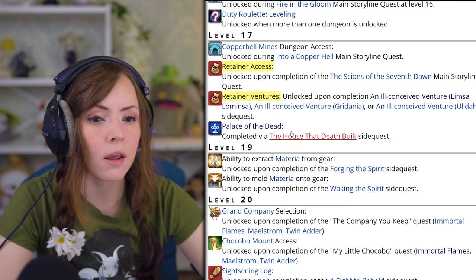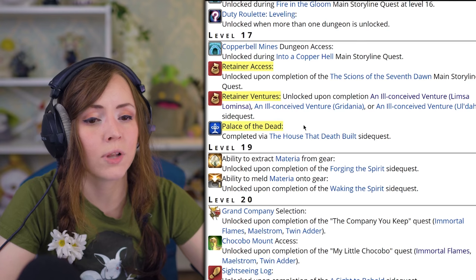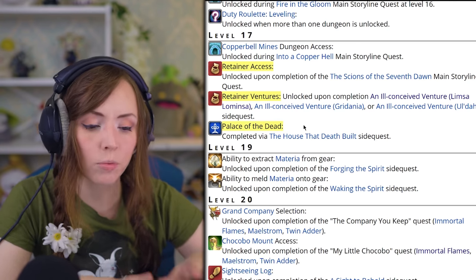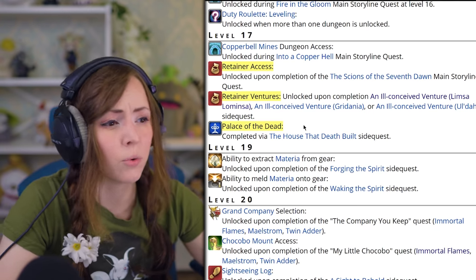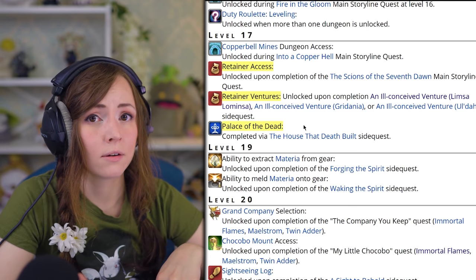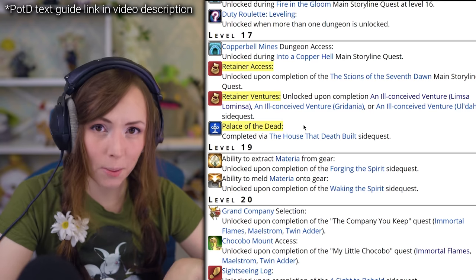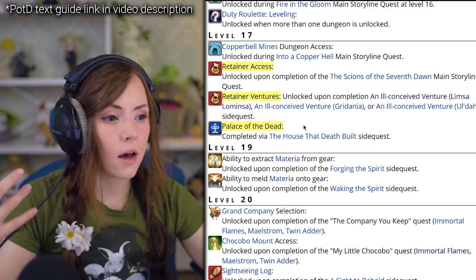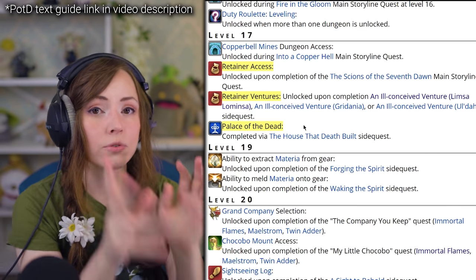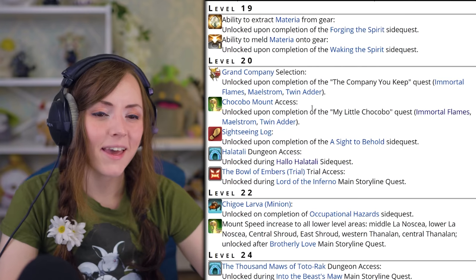Palace of the Dead is the deep dungeon that people often go to in order to level all jobs, especially under level 40. Your first goal here will be getting through the first 50 floors — there's a story that goes along with it and I suggest grabbing like three friends for it, though you can also solo it. Once you've cleared the first 50 floors, you will be able to queue for floors 51 through 60 at the NPC with a matched party, and that's usually what people spam to level up jobs.